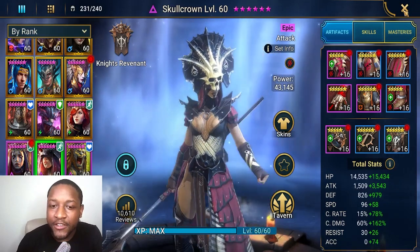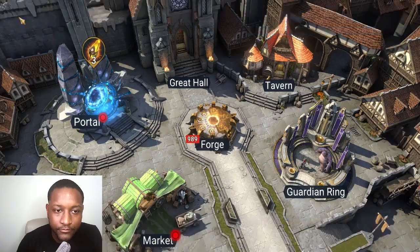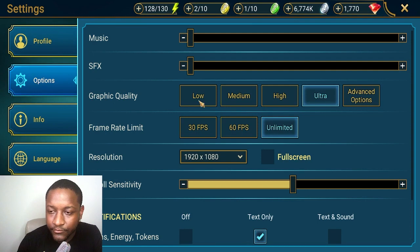The other thing is in your settings. Go to your settings, and you want to set the frame rate to unlimited. I don't remember if the default is 30 or 60 FPS, but turning it up to unlimited will cut a second or two off your campaign farm. Before I changed the setting I was doing an eight second campaign farm, and now we've got it down to six or seven consistently.